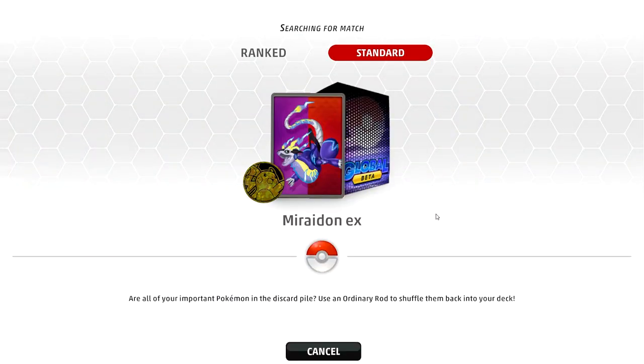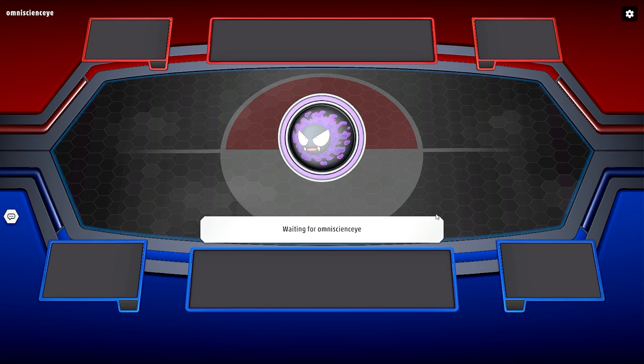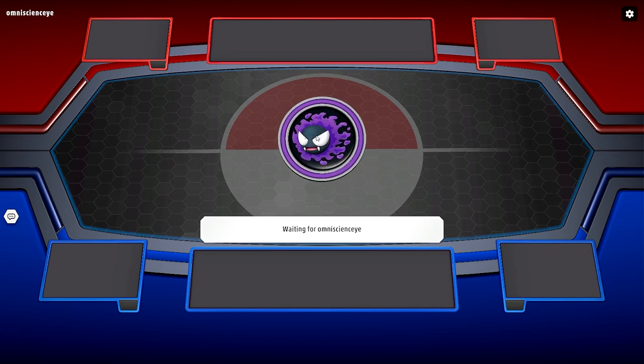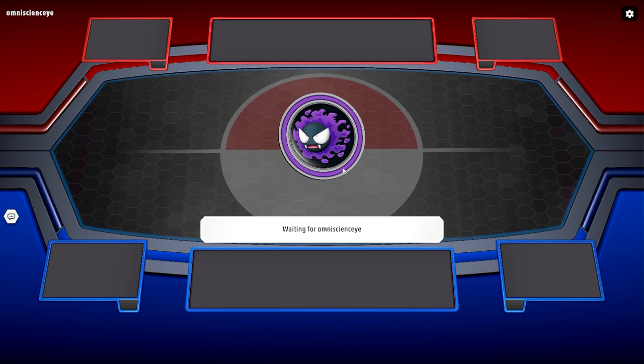I'm very excited to use this deck because we have a lot of Chien-Pao running around — Chien-Pao is dominating the meta right now. I think Miraidon EX is still a very good deck that can come in and get stuff done, maybe a little bit quicker than Chien-Pao. Of course Chien-Pao has a little bit more of a punch, but we're gonna dive into the first game right off the bat. I got a feeling we're gonna be against a Chien-Pao deck right off the bat.